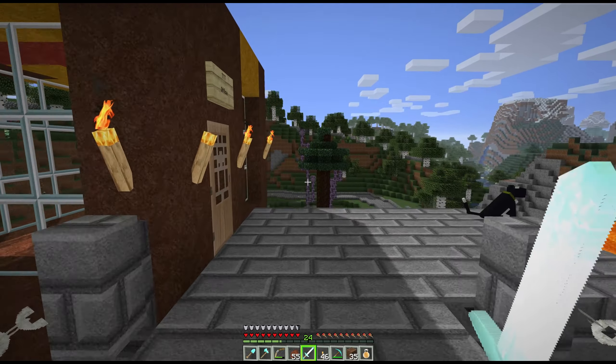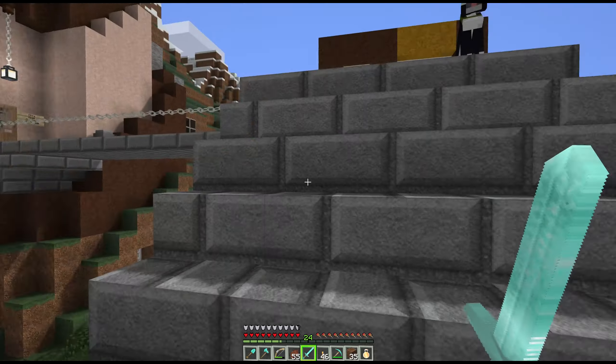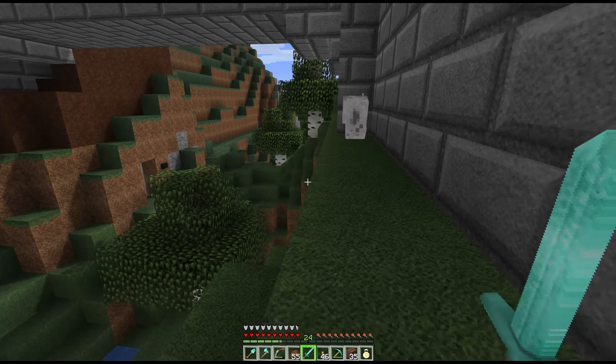I'm just thinking of anything else we can do. I have not yet made a drop-down using the basalt columns to get down into that soul sand valley.